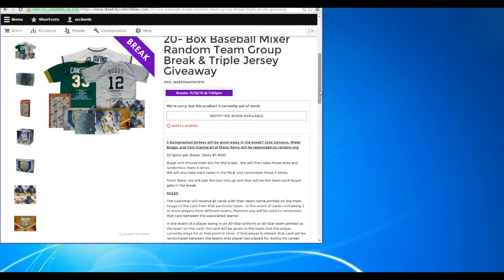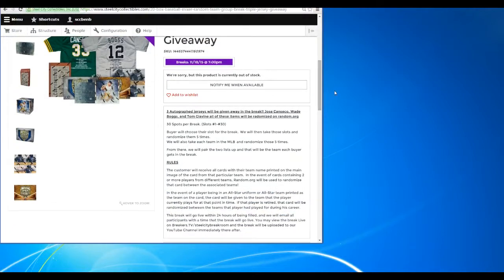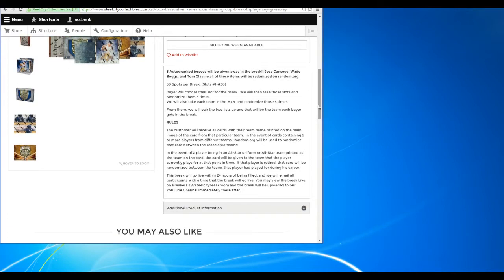Three autographed jerseys will be given away in this break: a Canseco, a Boggs, and a Glavin. All of these will be randomized through random.org. 30 slots per break, slots 1 through 30. The buyer will choose their slot. We will then take this slot and randomize it five times, then take all our MLB teams and randomize those five times. From there we will match the lists up so you guys can see it — I'll read it out and show it on screen. The customer will receive all cards of their team name printed on the main image of the card. In the event of cards containing two or more players from different teams, random.org will be used to randomize that card between the associated teams.